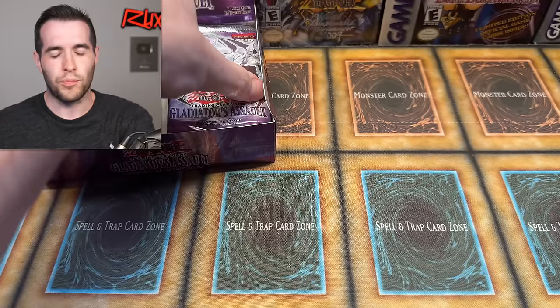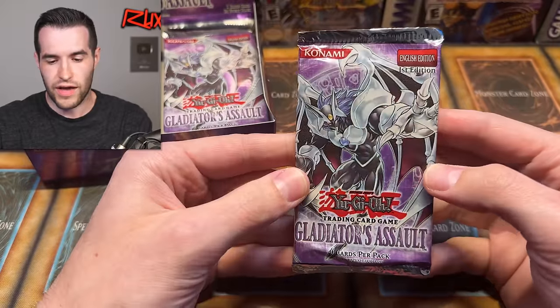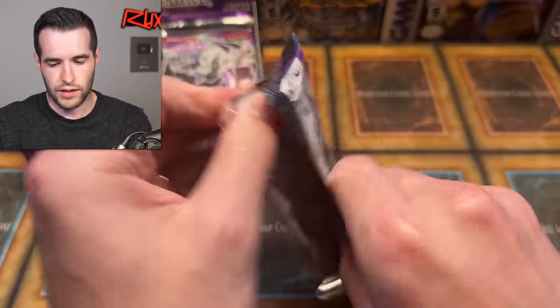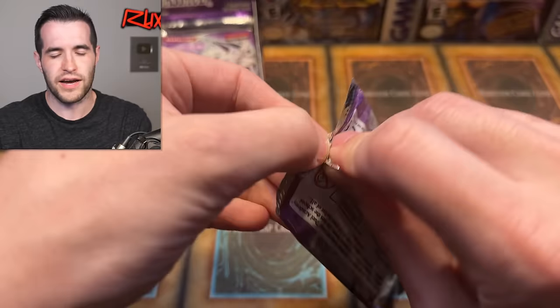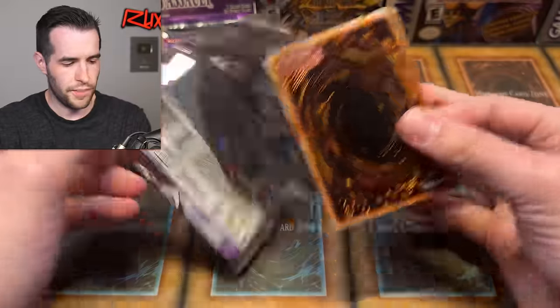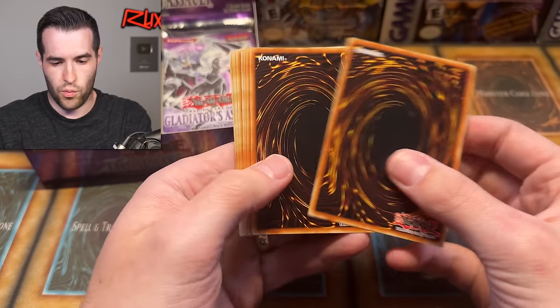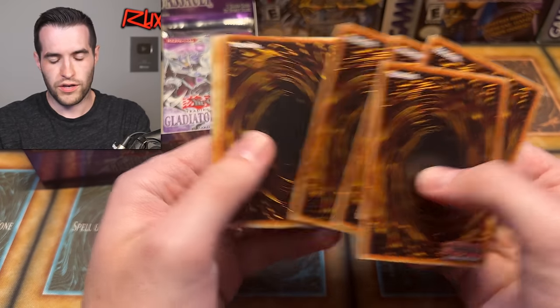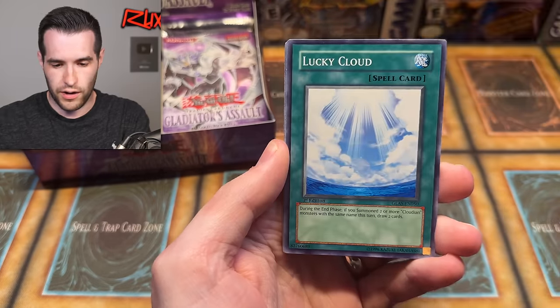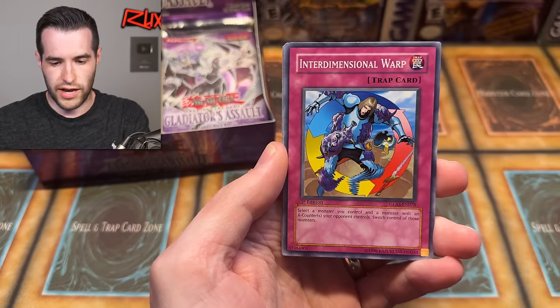There are a lot of Cloudians and Gladiator Beast cards as rares in this set. They used to be worth a couple bucks each. Gladiator Beast stuff has gotten reprints since then so it's probably more accessible now. You can also get Chaos Neos as the error ghost rare or in a regular secret rare — a couple of good options.